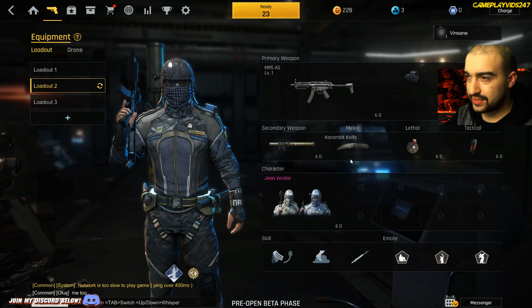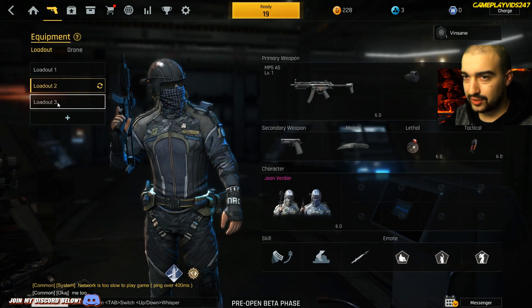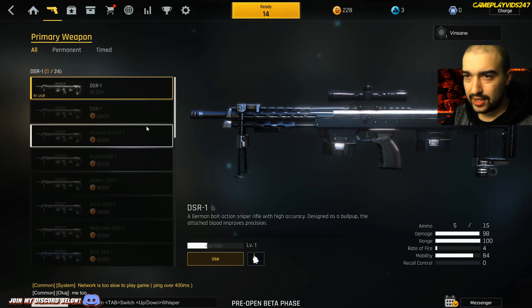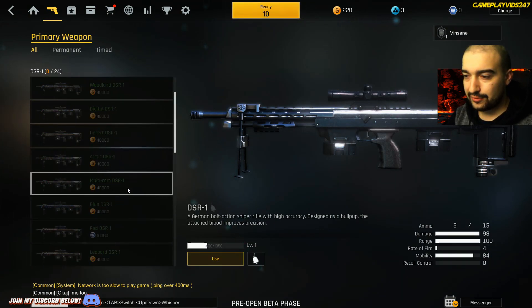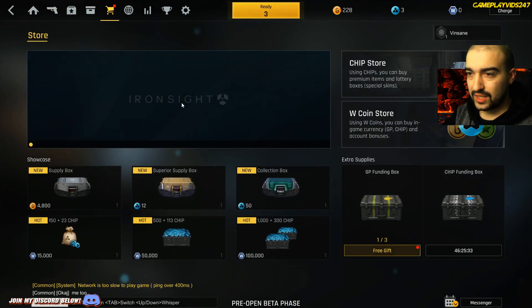Looks like we have skins as well in this game. I don't want to use an EMP launcher — I'm just going to use my pistol for now. It looks like I only have one rifle, but there are various skins here that cost points, so that would be the free-to-play aspect of the game. Here's the store now.